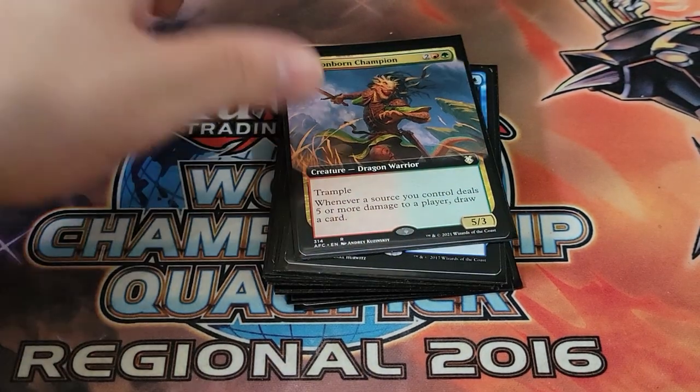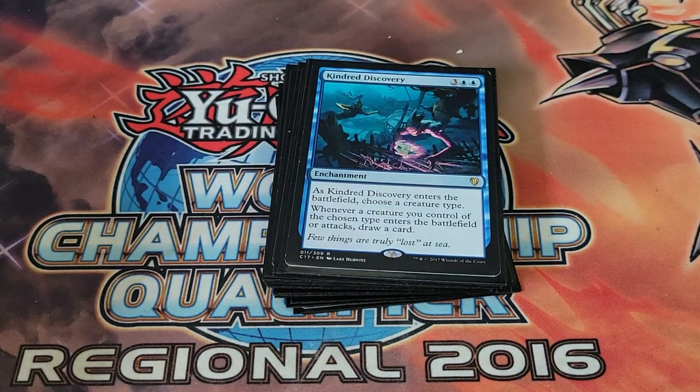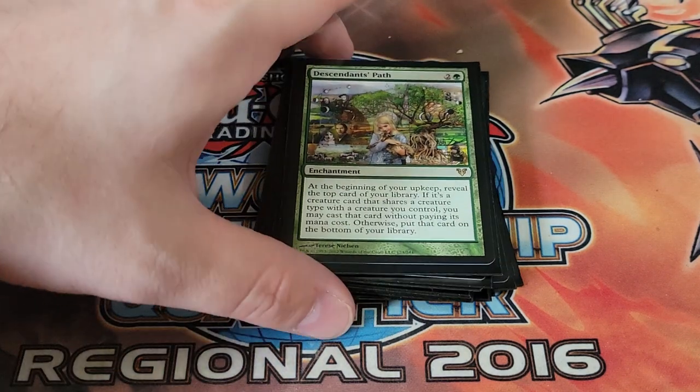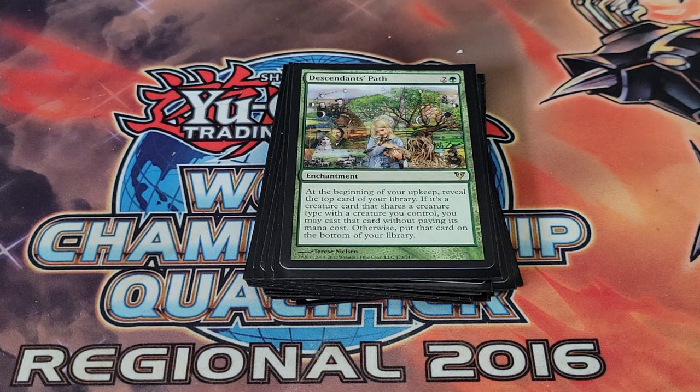Dragon Lord Champion is really good — whenever a source you control deals five or more damage to a player, draw a card. Nearly every dragon we have deals more than five. Kindred Discovery — whenever a creature you control of the chosen type enters the battlefield or attacks, draw a card. Choosing dragons obviously makes all our dragons live. Descendant's Path — at the beginning of your upkeep reveal the top card; if it's a creature that shares a type with a creature you control, cast it without paying its mana cost, otherwise put it on the bottom. Combined with Morophon, any monster we reveal matches the type and we can drop it for free.